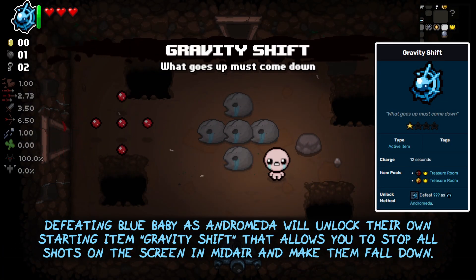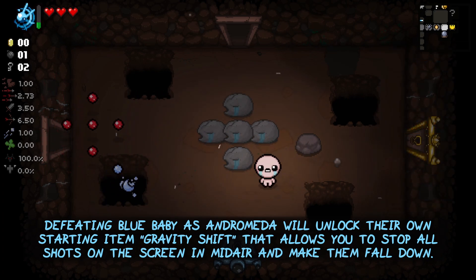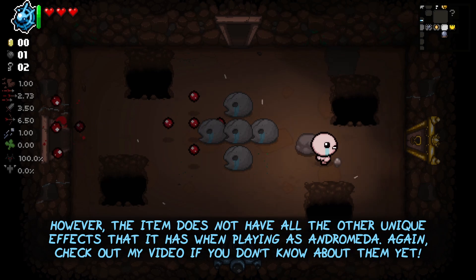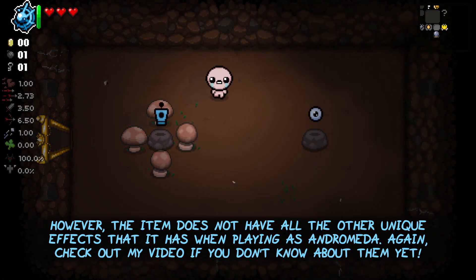Defeating Blue Baby as Andromeda will unlock their own starting item, Gravity Shift, for all characters. That allows you to stop all shots on the screen in mid-air and make them fall down. However, the item does not have all the other unique effects that it has when playing as Andromeda. Check out my video about the character if you don't know about them yet.